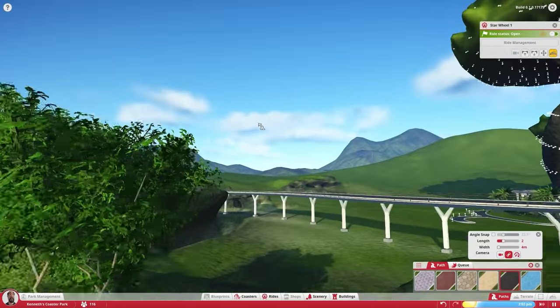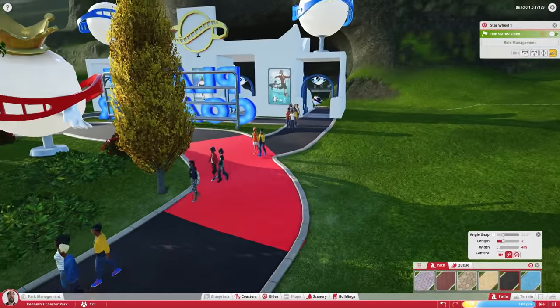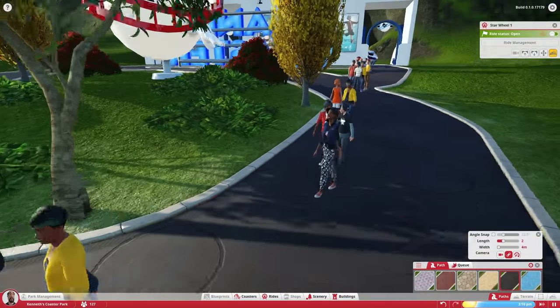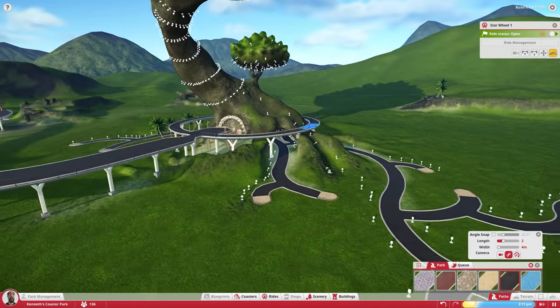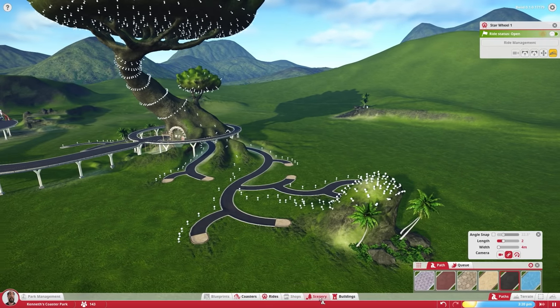Because people are coming, I do want to get some food stands down. People are starting to walk into the park now. I love the look of these characters — it reminds me a lot of the Sims. Look at them, they're so excited and looking around! Over here is going to be kind of like the food court area where you can buy souvenirs and whatnot.